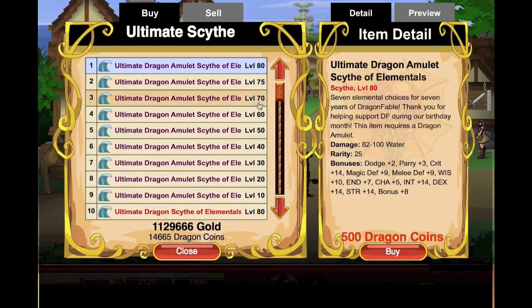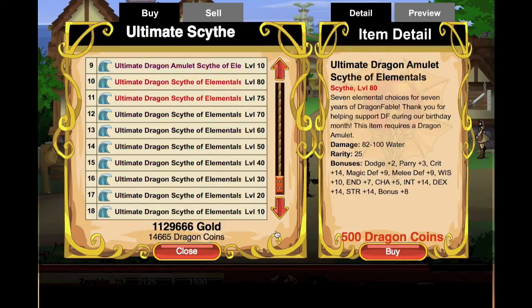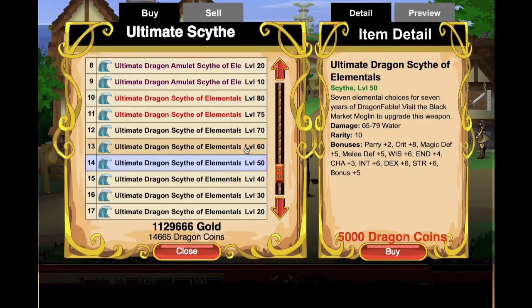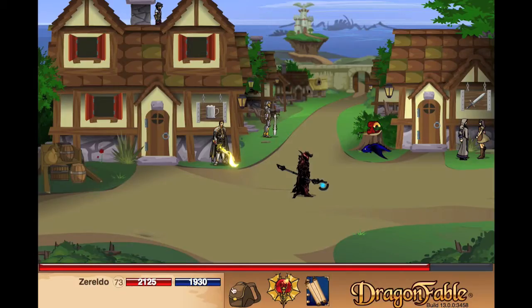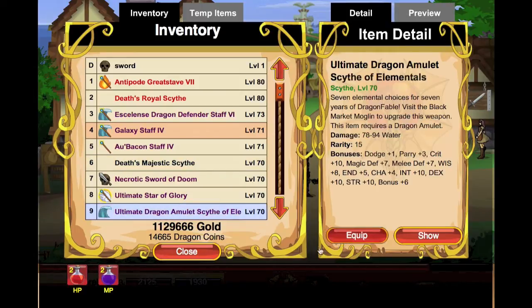Now stat-wise there's actually no difference — they're all exactly the same. The difference is the Dragon Amulet version costs 500 Dragon Coins and the non-Dragon Amulet one costs 5,000. Now don't worry too much about what level this is, because you can actually take it and have it upgraded — and for free as well.